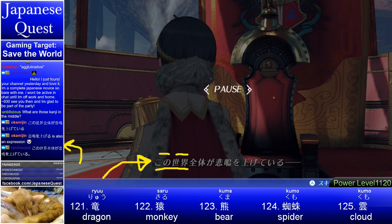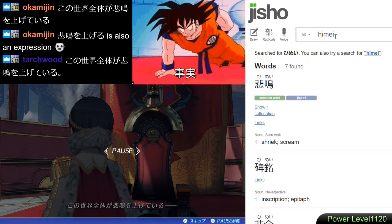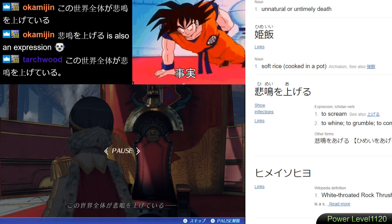Himei — an N1 word, common word meaning a shriek, a scream. The world is shrieking, screaming, crying out. Okamijin noted this is a phrase: to scream, to whine, to grumble, to complain. Make sure you have an extended 'e' — otherwise hime just means princess. He-mei means scream.